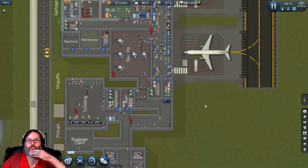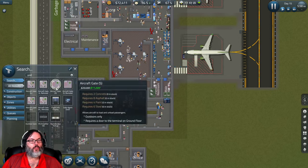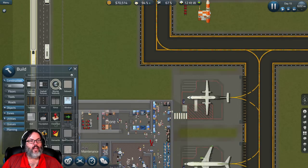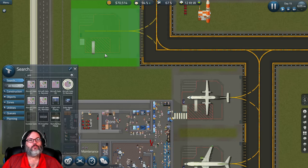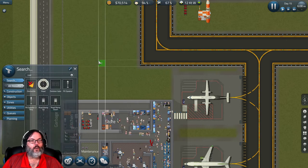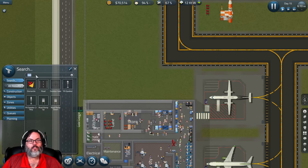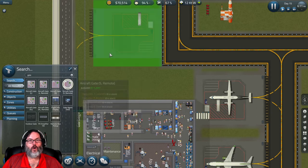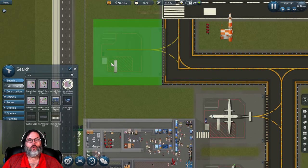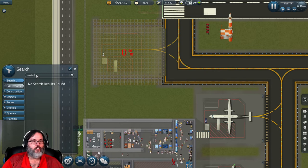How do we add in a third gate? I think what we're going to have to do is go with a remote gate. I could put it here. Let me check - looks like I can build road all the way up to the fence. So we're going to go with the remote gate right here. Then we're going to go with a road - actually, let me put the bus in first, so a remote bus pickup right here.